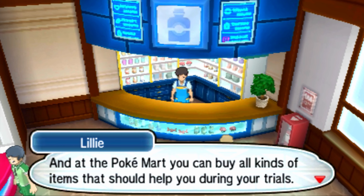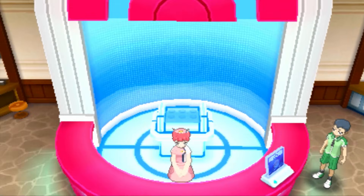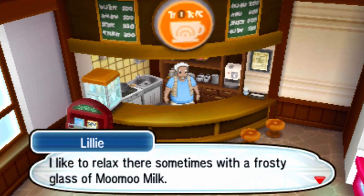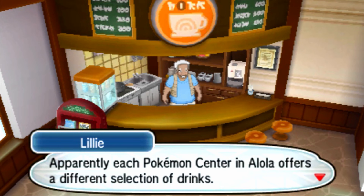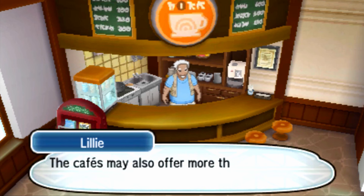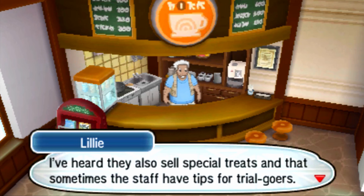And the PokeMart — you can buy all kinds of items that should help you during your trials. And over there is the cafe area. I like to relax there sometimes with a frosty glass of Moo Moo Milk. Each Pokemon Center in Alola offers a different selection of drinks. I wonder how they pick what to serve. The cafes may also offer more than just drinks — I've heard that they sell special treats that sometimes the staff here have tips for trial-goers.